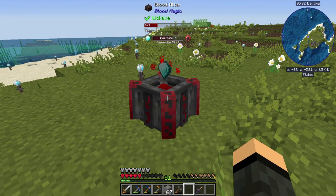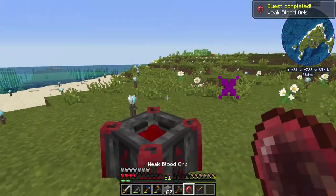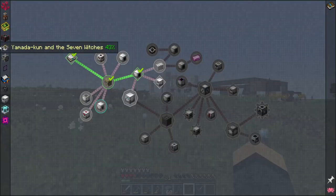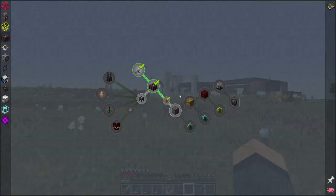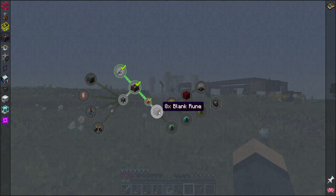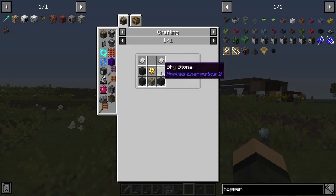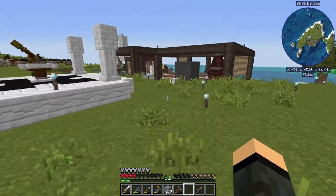It actually shows on the tool tip now without needing the divination sigil. Go ahead and bind it to myself — all good for now. Now it's like, hey, make eight blank runes. I do want to get this started before I get too much further. The Hellfire Forge is where you start getting the really fun stuff.